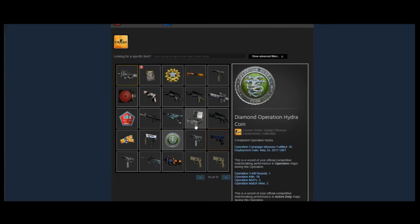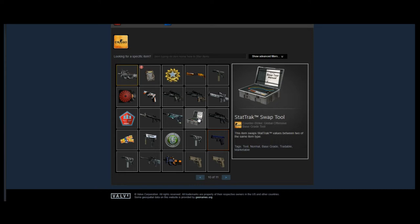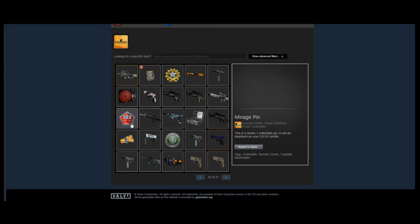He has the Diamond Operation Hydra coin, which is pretty cool — you don't see a lot of those. He has a StatTrak Swap Tool, pretty much worth its market value. He has a Mirage pin, which is pretty interesting. I think the pins from older series like the Mirage one and the Howling Dawn pin are going to be really interesting investments going forward — cool little things to have in your inventory display. He also has a P250 Asiimov in Field-Tested.